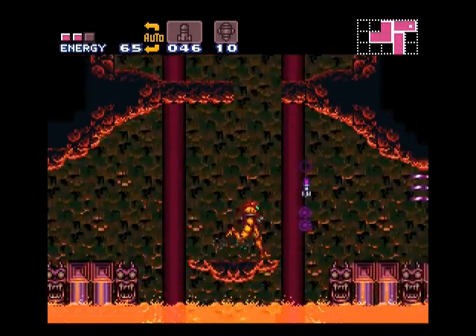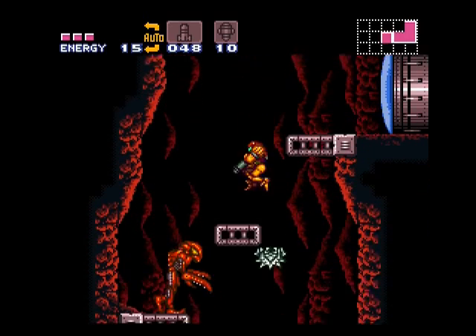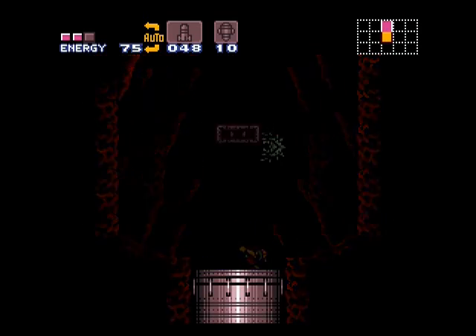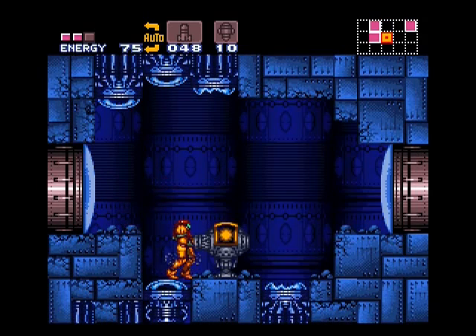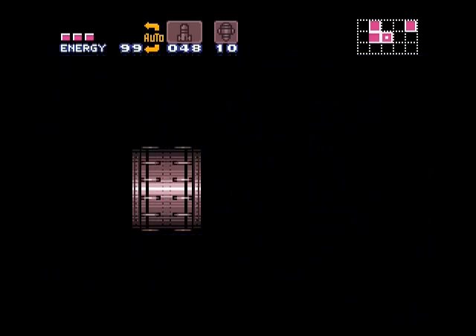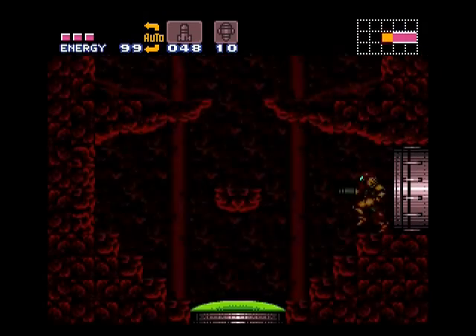Right, this is the perfect example of what I was saying — couldn't get through here unless we had the wave beam. The ice beam is the other sort of weapon upgrade you get that's also used for traveling places. Other than that, plasma and spacer are not really used so much for travel, mainly just for power. And that's one of the really cool things about Metroid — it's got the whole lock and key thing going, where you come across an impassable bit.